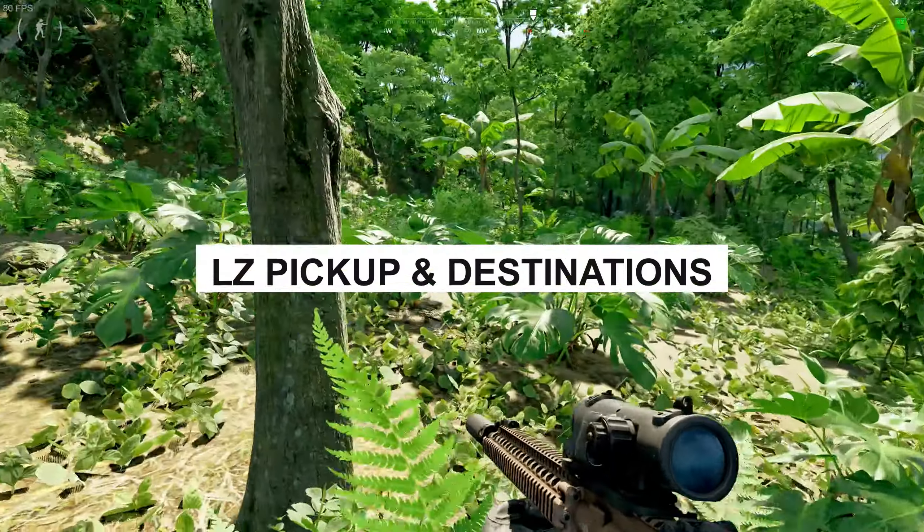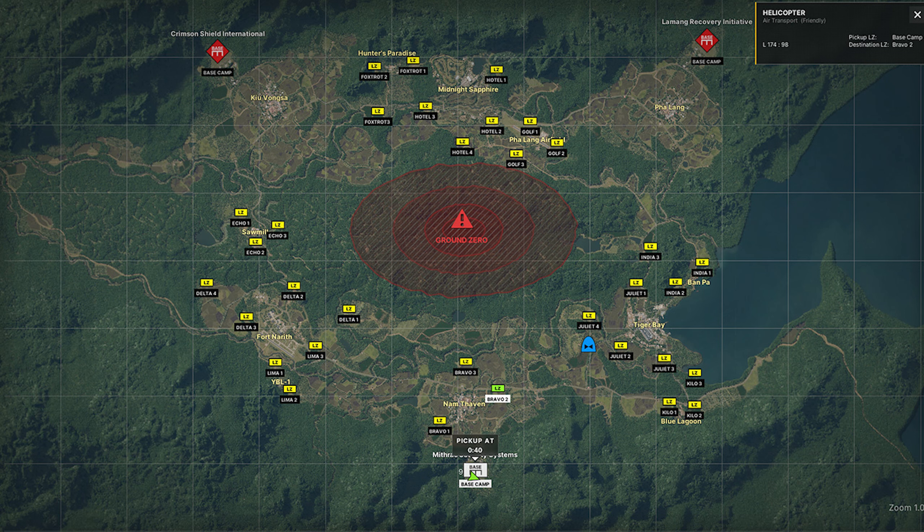Also, they added LZ destinations. So you can see on this picture on the top right, it'll show you the landing destination, the pickup, and then the landing destination. So you can click on a heli and see where it goes. Hopefully it'll save a lot of people time, especially in the base. Instead of waiting to call one or hoping you can get one, you can just hop on one of theirs, take a ride with them — saves a lot of time and headaches.